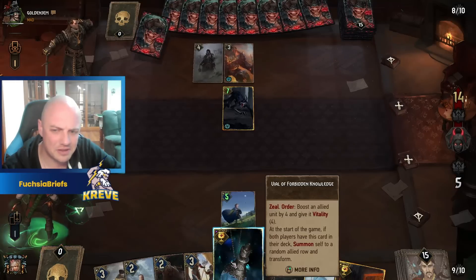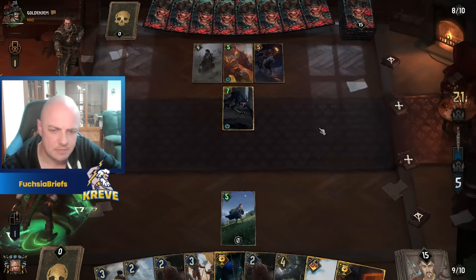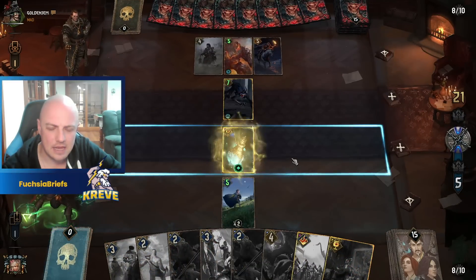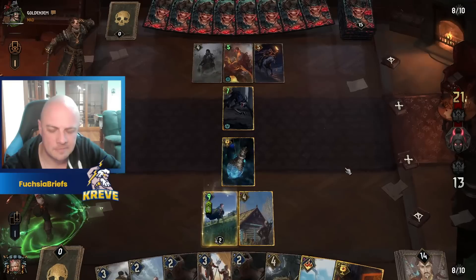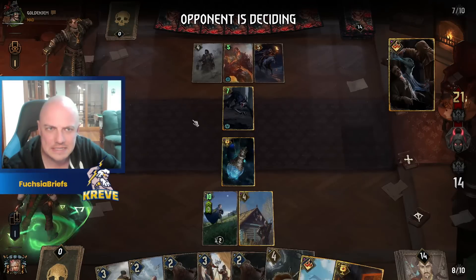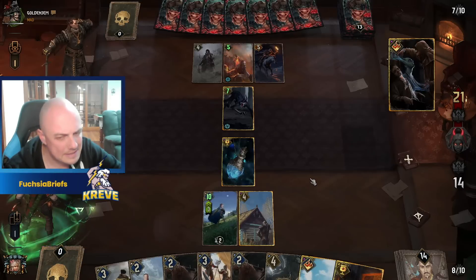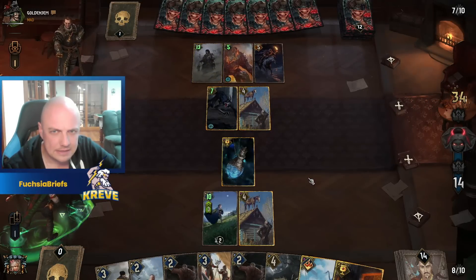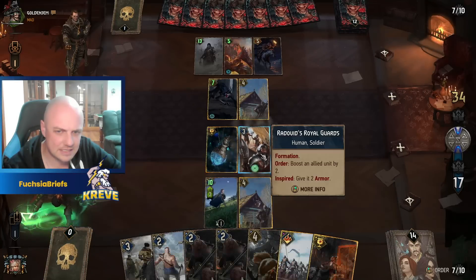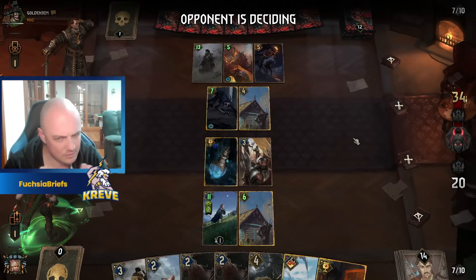I think we're just going to play it slow ball here. We can play the Vial of Forbidden Knowledge. This is pesky business if I ever saw it. There's the Foltest — we'll put that on the top deck. Get out the Roach, very nice. Nothing really worth squirreling at this stage. We're gonna play that, give Roach a bit of a booster. I think we're gonna bow out here — we're okay with that.